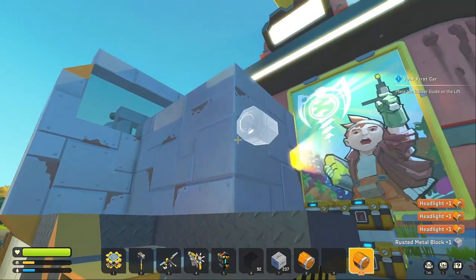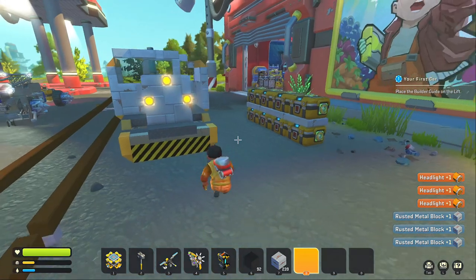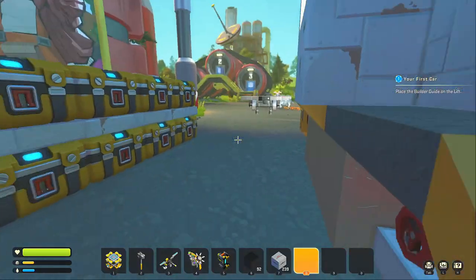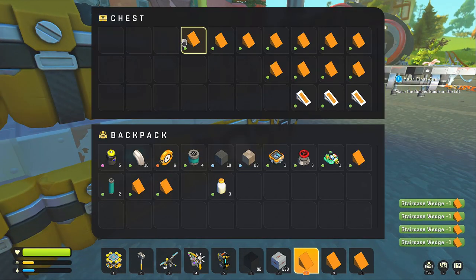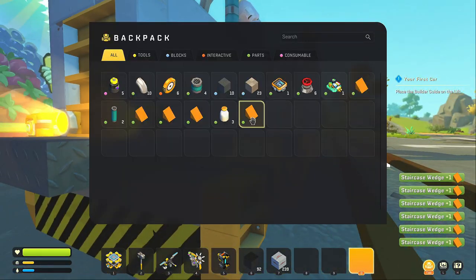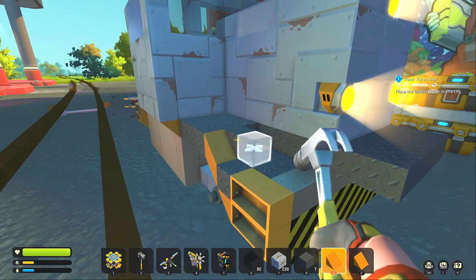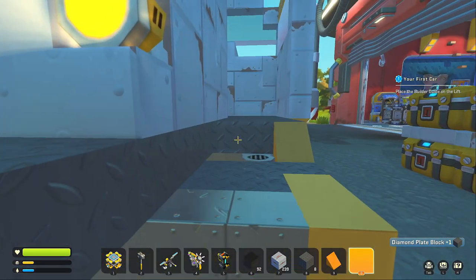This one here is going to be the red light — there you go, actually one lower. Now we want to fill this in with wedges: one, two, three, four, five, six, seven, eight. Just fill that with wedges, and fill this with wedges too, and fill this — like that. This is like the ramps; when you're going up, you're going to go up there.